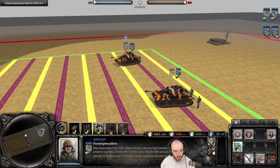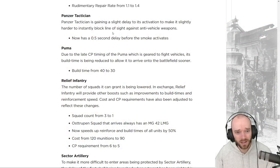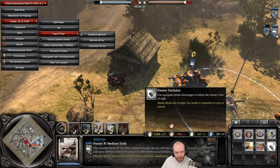Panzer Tactician is getting a half-second delay before the smoke comes out, making it slightly harder to instantly block line of sight against anti-vehicle weapons. This ability has been controversial basically since the game launched. The delay is similar to the AEC's smoke delay — not huge, but a slight counterplay improvement.